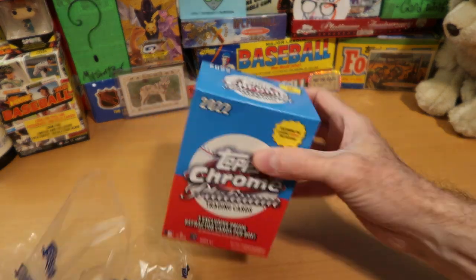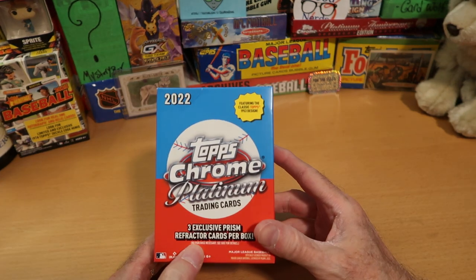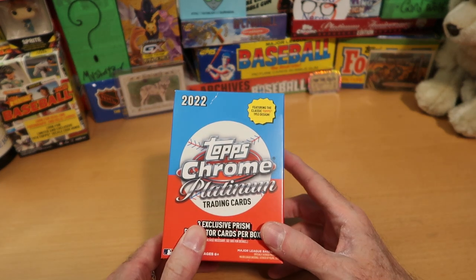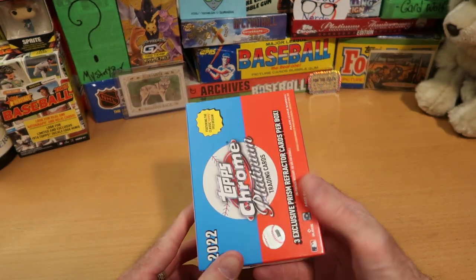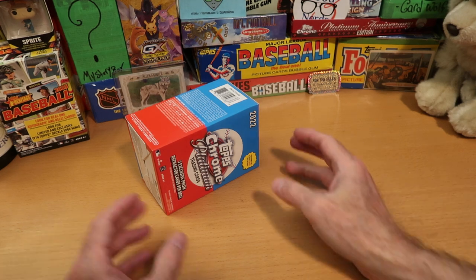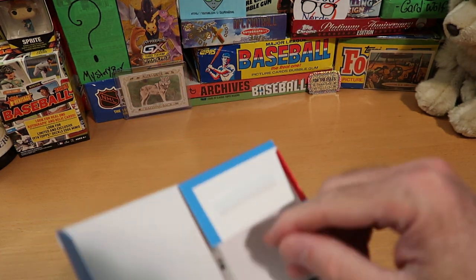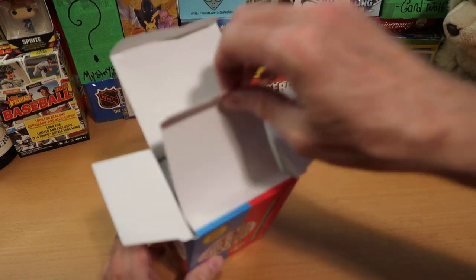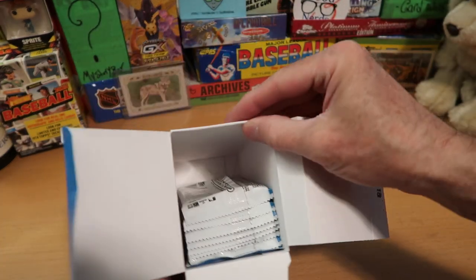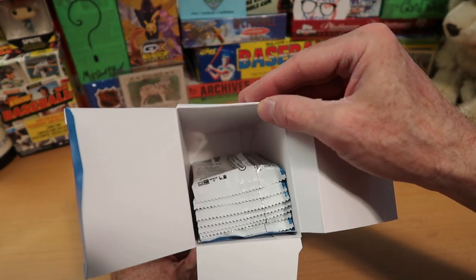It's an unusual product too, because on most blaster boxes and retail products that Topps does, they show you a picture of what the card looks like on the box — and they don't do that anywhere on here at all. So if you pick this up in a store, you have no idea what these cards look like unless you've found them online and done your research first.